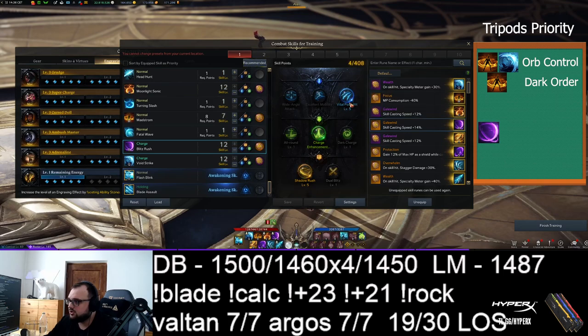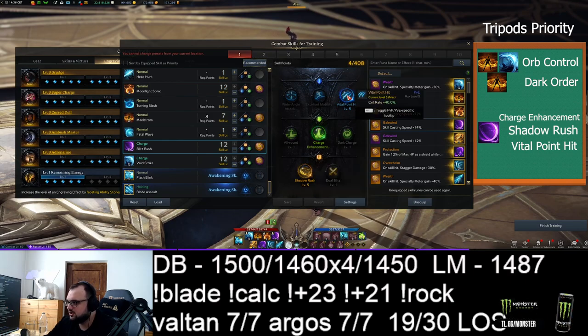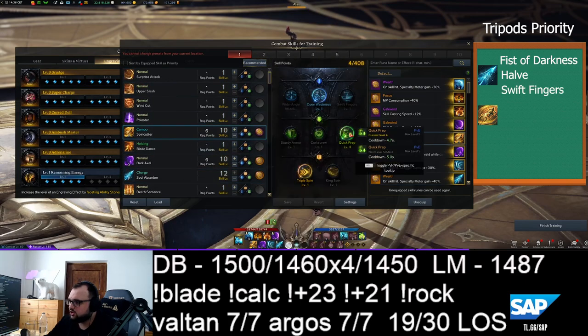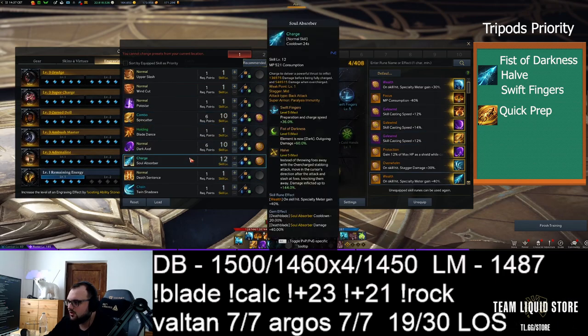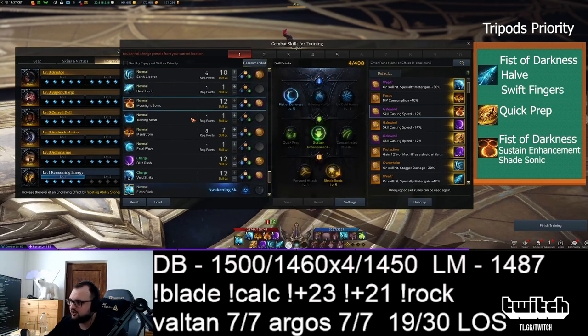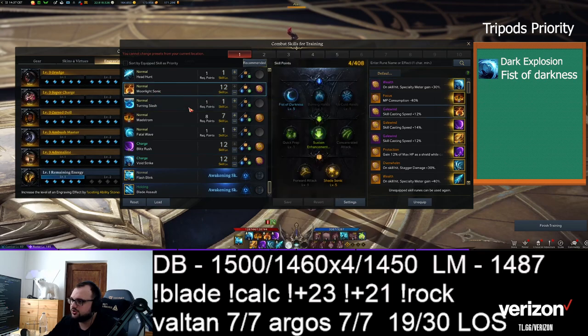Once you obtain those two, get Dark Order, then start working on your damage tripods. For priority: on Blitz Rush, Charge Enhancement and Shadow Rush are most important; Vital Hit Point is least. For Soul Absorber, Feast of Darkness and the others are most important; Swift Fingers is least. Spin Cutter's Quick Prep depends on your playstyle but is quite important — plus 3 is completely enough. Moonlight is a priority after Absorber/Feast of Darkness; Dark Explosion and Feast of Darkness are equally important as Moonlight DOS.